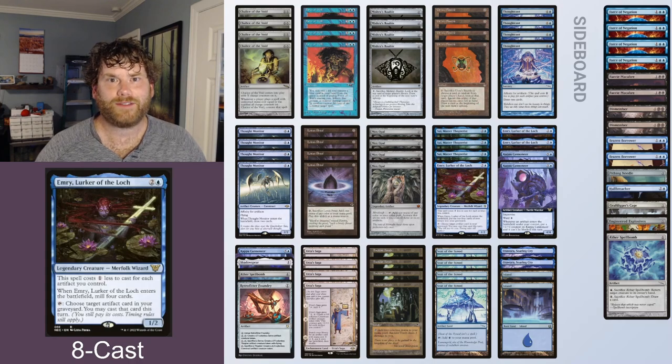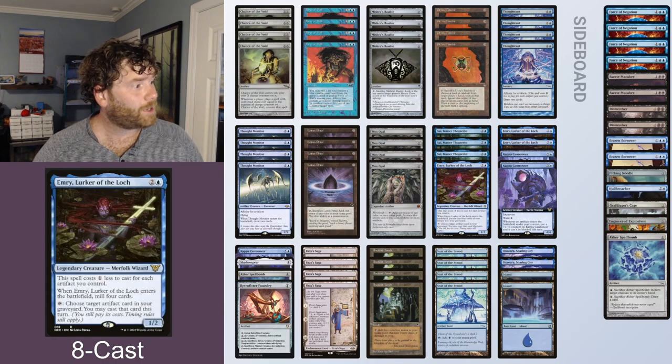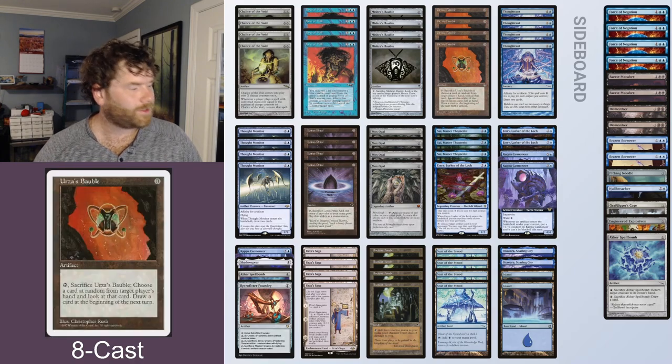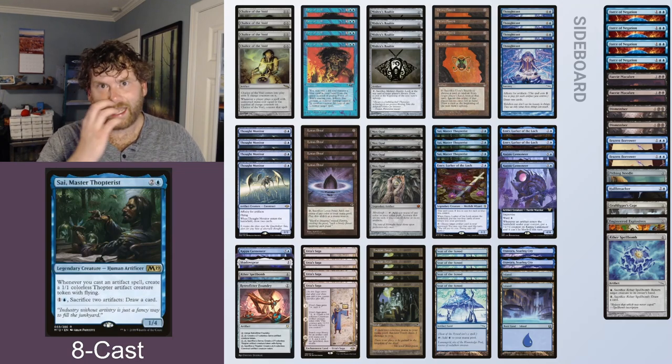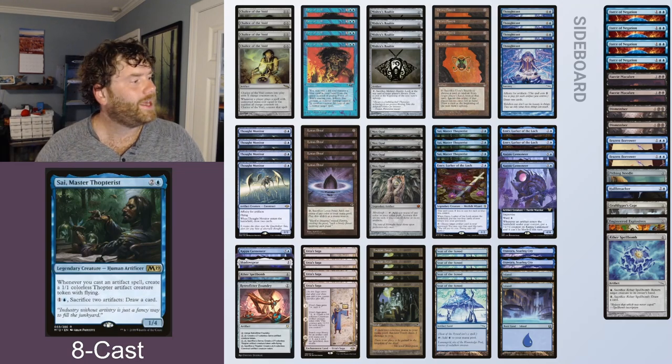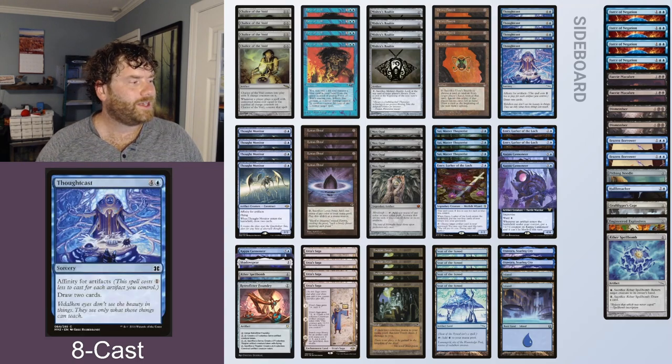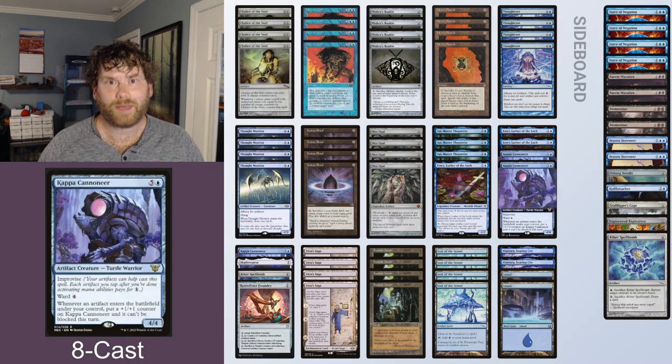On the right side of the battlefield, we have Daniel playing 8-Cast — Blue's fairest version of an aggro deck. This deck is all about playing zero-cost artifacts like Lotus Petal, Mishra's Bauble, Mox Opal, and Urza's Bauble, in order to get a ton of triggers off of the Sai, Master Thopterist, which puts a ton of Thopters into play. With a super high artifact count, we have a lot of affinity in this deck too, in the Thought Monitor and Thoughtcast. The top end of this deck is the Kappa Cannoneer, which can come in as soon as turn 2 — there's probably even a way to do it turn 1, honestly.